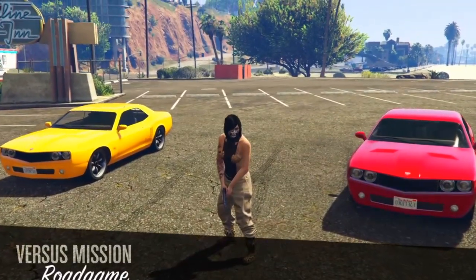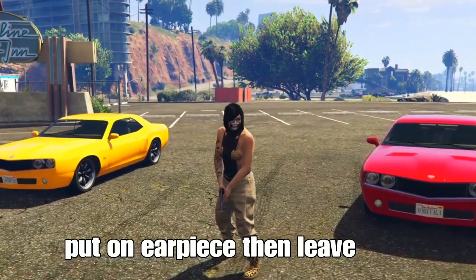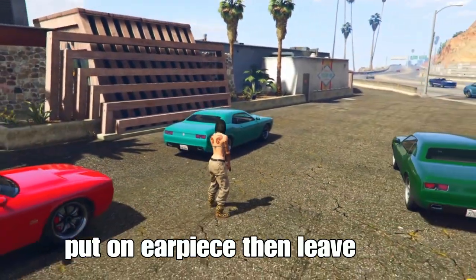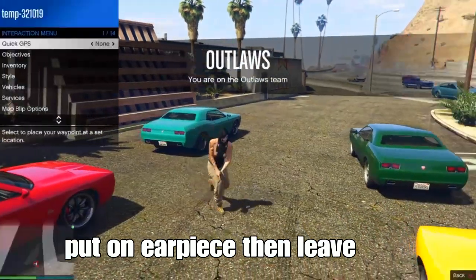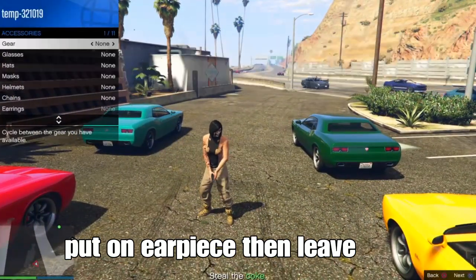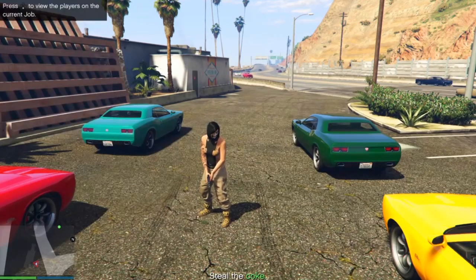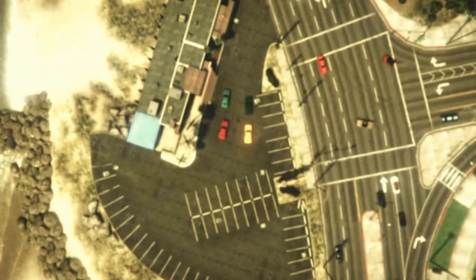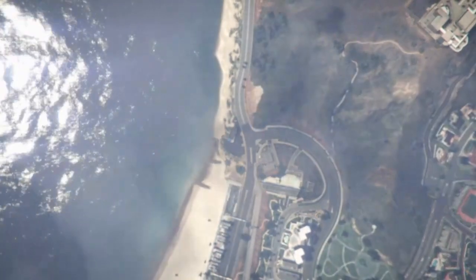The next part we need: when you spawn in, you want to put on an earpiece, or a breather, or a mask. From there, leave the job — go to style, go to accessories, go to gear, go left, and put on an earpiece. Then open your phone and quit the job. See you guys once you spawn back in the lobby.